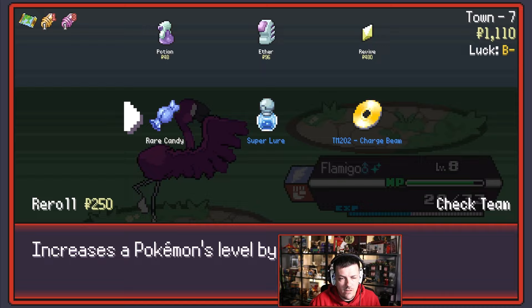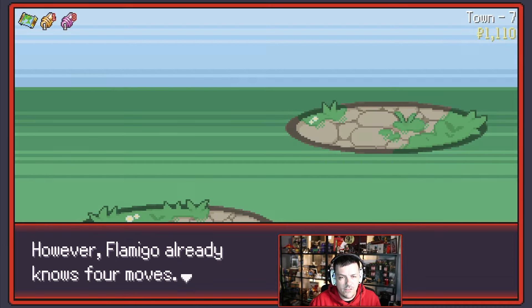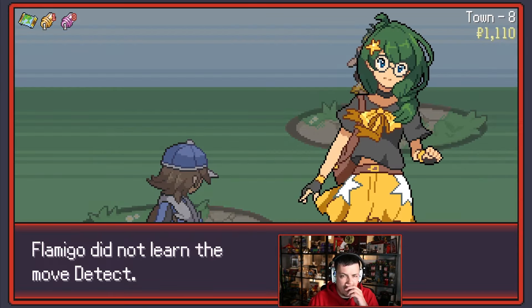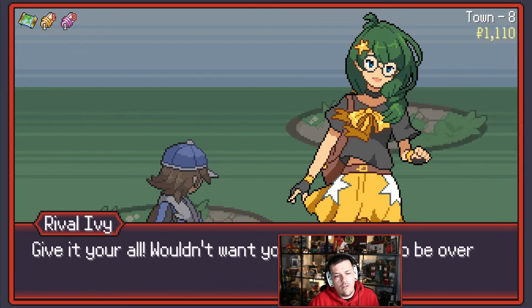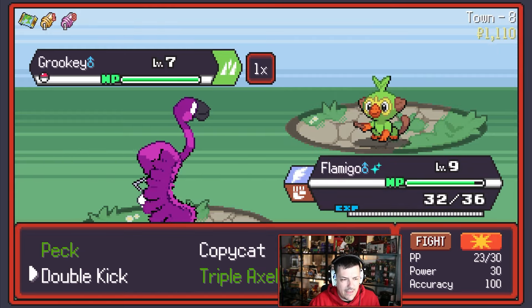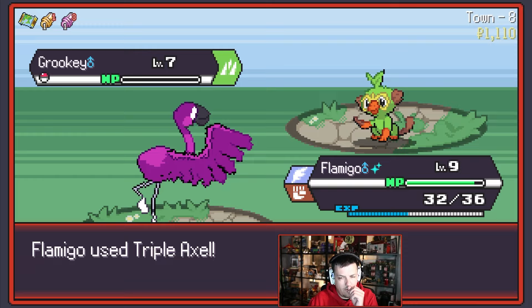Zigzagoon? That's a weird one — Special Attack. It'd be good if I had a Special Attacker; Zigzagoon, not so much. Do we want to learn Detect and be able to protect ourselves? I don't think so. Let's see what Rival Ivy has for us today. Grass type? Oh yes, fantastic! We'll kill both of you. What a great start — they've got a grass starter.